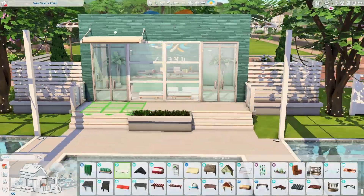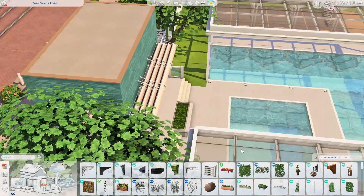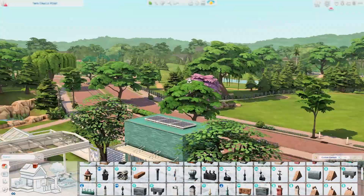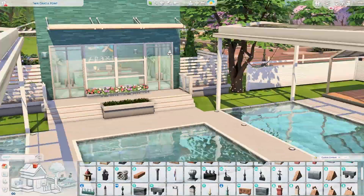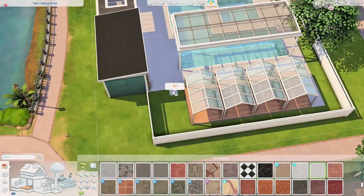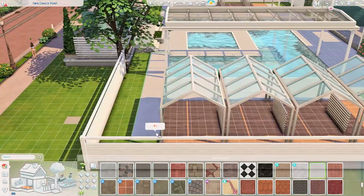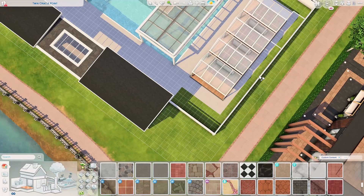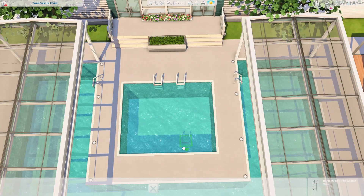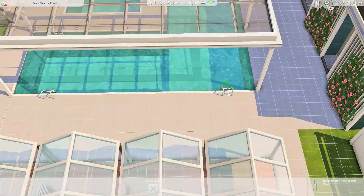This is the reception desk area — I think it's quite realistic to have something like that. I really wish we could set operation hours for each community lot because it's a small thing but it gives a lot of gameplay impact. It just doesn't make sense to visit the pool at 2am, but this is The Sims, so it won't matter that much — I'd still like to have something like that.